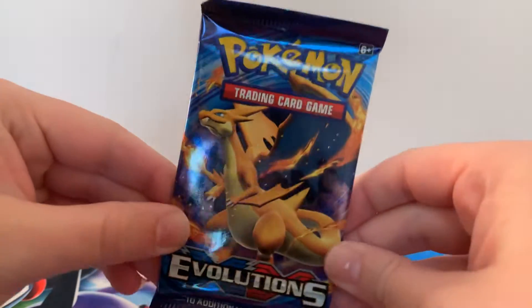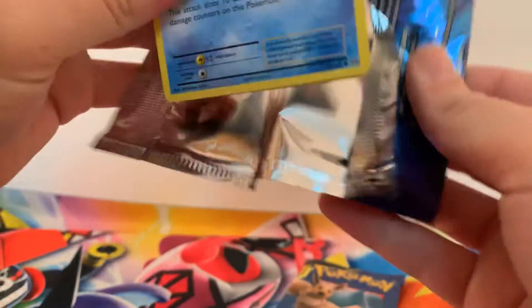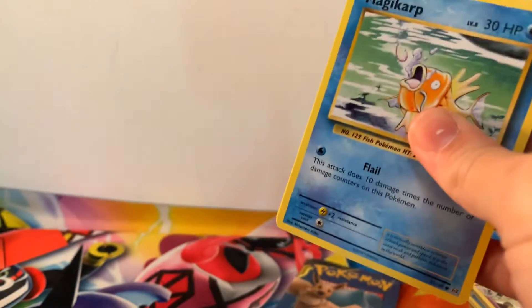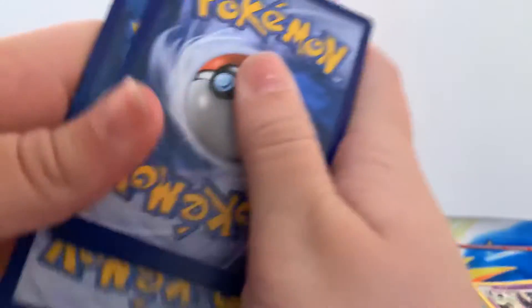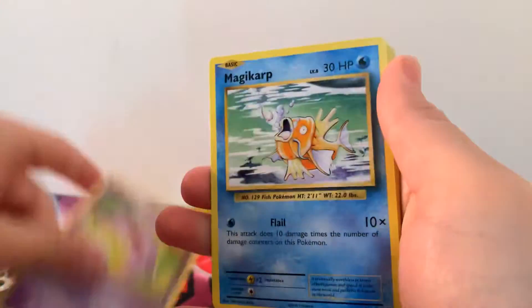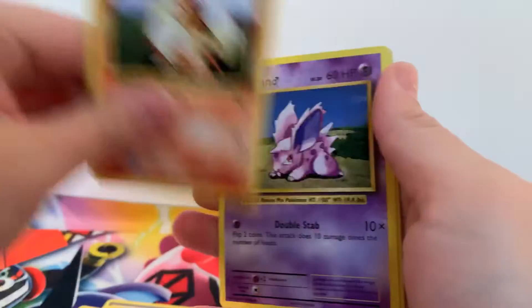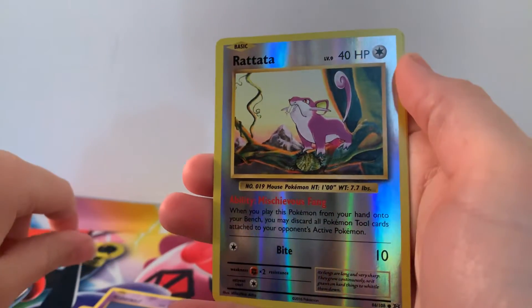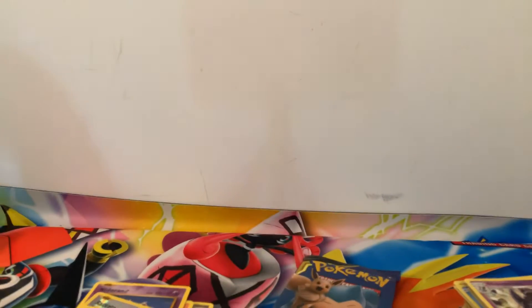Okay, nothing in that one. Let's move on to our last Evolutions pack — can this Charizard give us some last Evolutions magic? There is the code card for you guys — three to the front. So we've got Metapod, Switch, Coffin, Magikarp, Electabuzz, Rattata, Rowlith, Nidoran, Reverse Holographic Rattata, and a regular Rare Starmie.